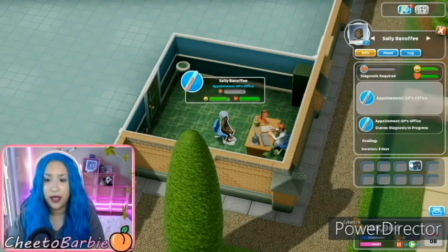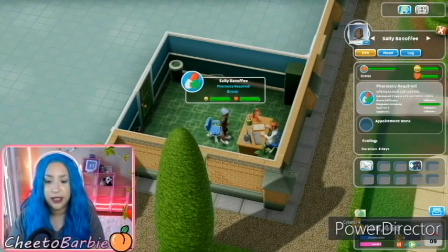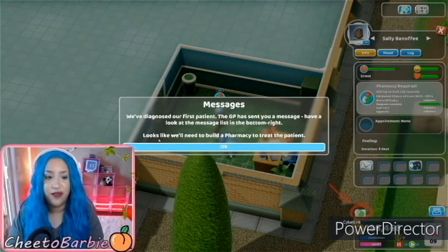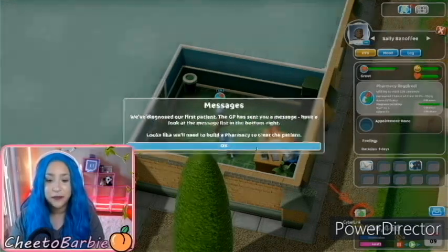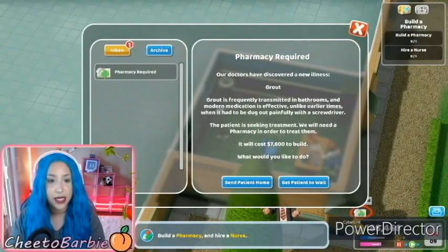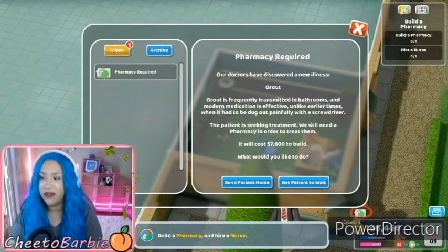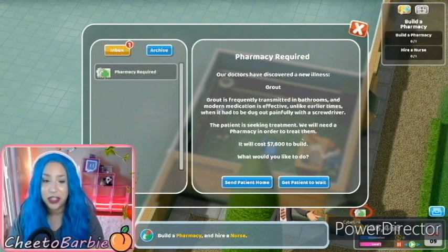Sally Benefit, appointment GP status. Okay, we've diagnosed our first patient. The GP has sent a message — have a look at the message list in the bottom right. Looks like we'll need to build a pharmacy to treat the patient. Pharmacy required. Doctors have discovered a new illness: Groot — frequently transmitted in bathrooms and modern medication is effective, unlike earlier times when it had to be dug out painfully with a screwdriver. The patient is seeking treatment. We will need a pharmacy in order to treat them. It will cost $7,600 to build. We have enough money.